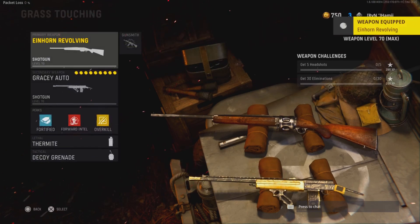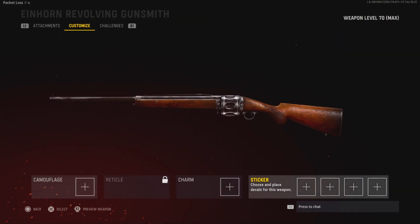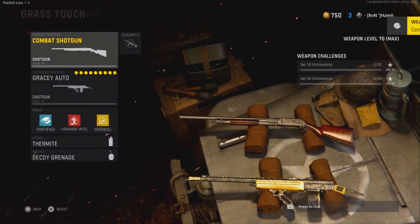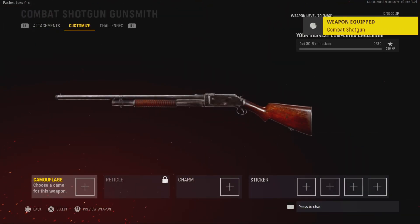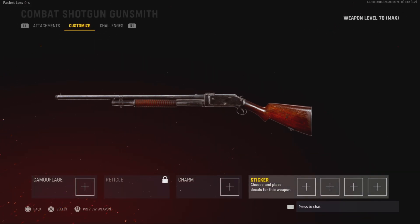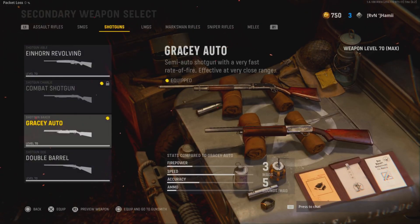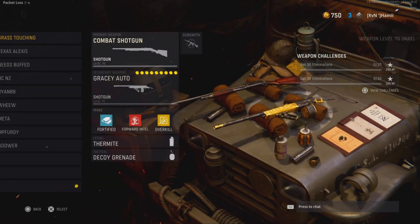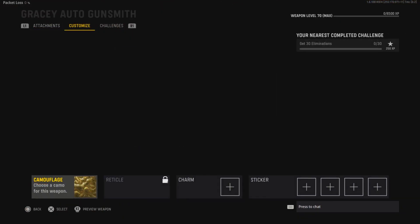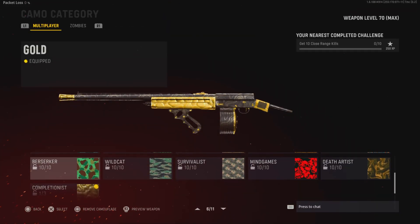On to shotguns. Revolver shotgun — 10 for all, 1 for gold. Combat shotgun — we all probably know what the combat shotgun is. I'm sure we've probably run into it a couple times. 10 for all those.